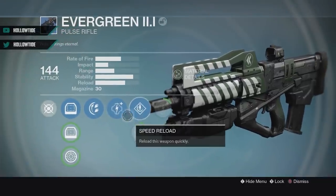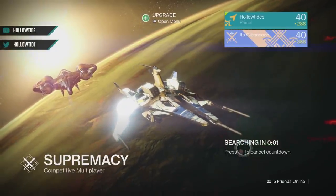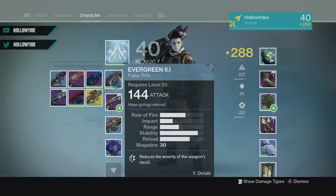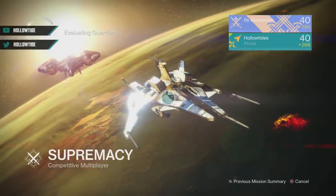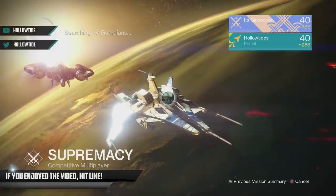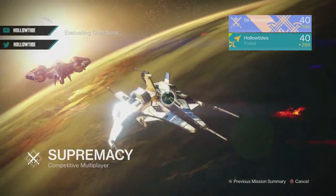We got Speed Reload and Rodeo. We're gonna take it into the Crucible — we're probably gonna get sauced on. We're gonna play Supremacy today, switch it up. This pulse rifle is one of the lower rate of fire, higher impact ones. I could three-burst people pretty easily, it just takes some time to put those shots downrange. Hopefully we're gonna drop at least 75 kills, and anything below that is a disappointment.